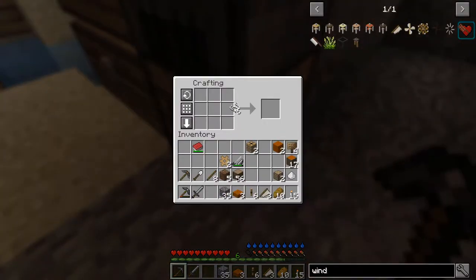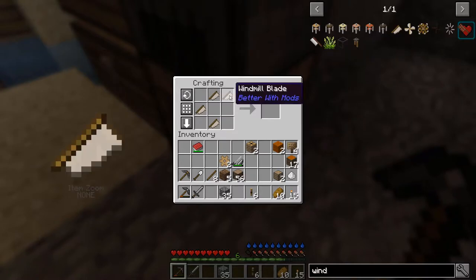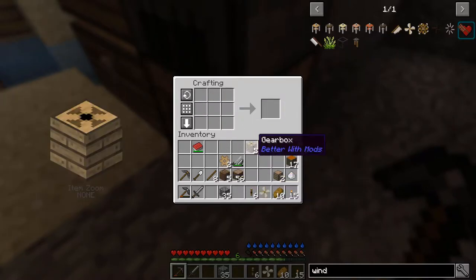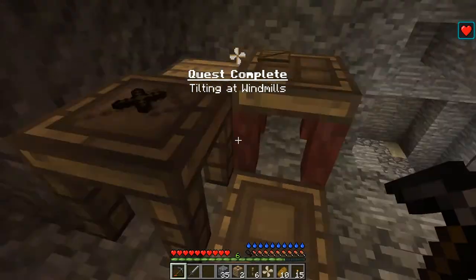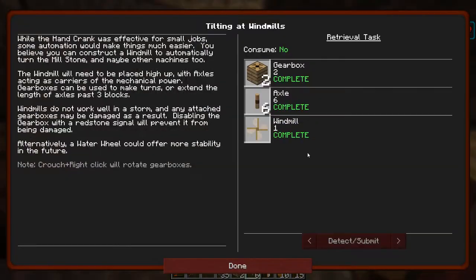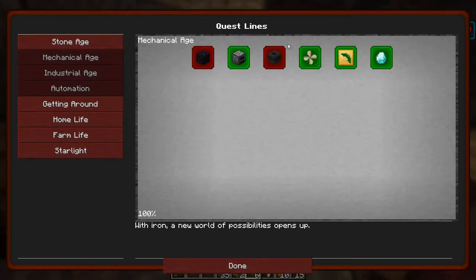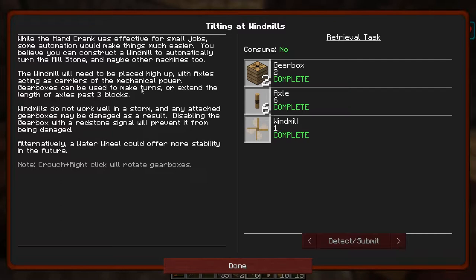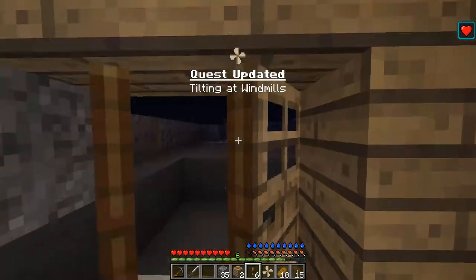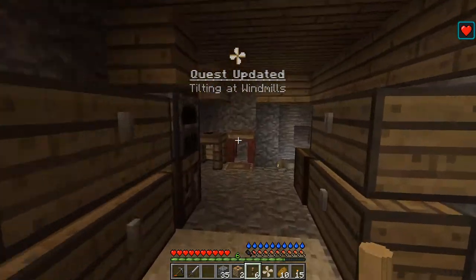There it goes. Now I have everything. I believe it was like this — there we go. Now we've got a gearbox, axles, and a windmill. Let's go ahead and look at the quest log. That didn't give me anything — past three blocks. Well, let's go ahead and place it anyway. Looks like it's nighttime and it's raining. Where do I want to place this?